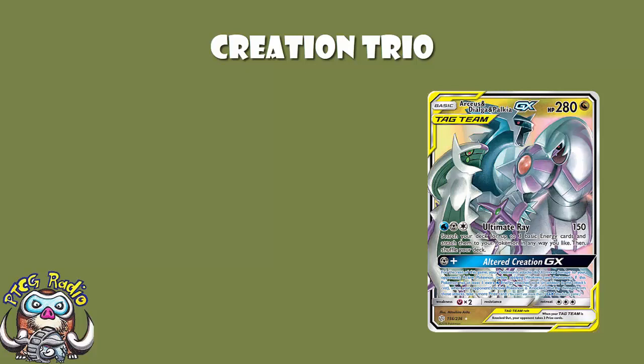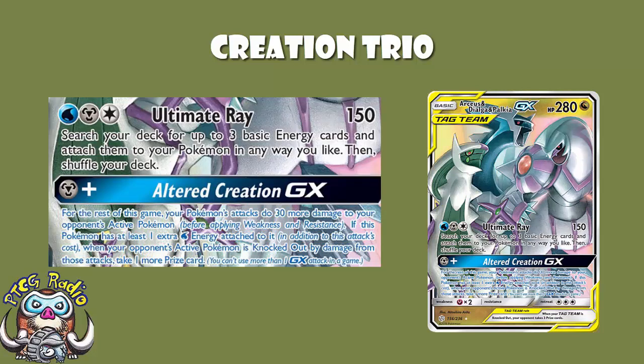It's a card I really like, and I've always thought that Arceus deserved to be at the centre of our format. It's like the god Pokémon, so I'm totally cool with being wrong about this. Now it is a 280 HP Dragon Pokémon, and the real highlight, the eye-catching thing here, is the GX attack: Altered Creation GX. One Metal Energy - for the rest of the game, your attacks do 30 more damage to your opponent's active, and that is all attacks from all of your Pokémon.